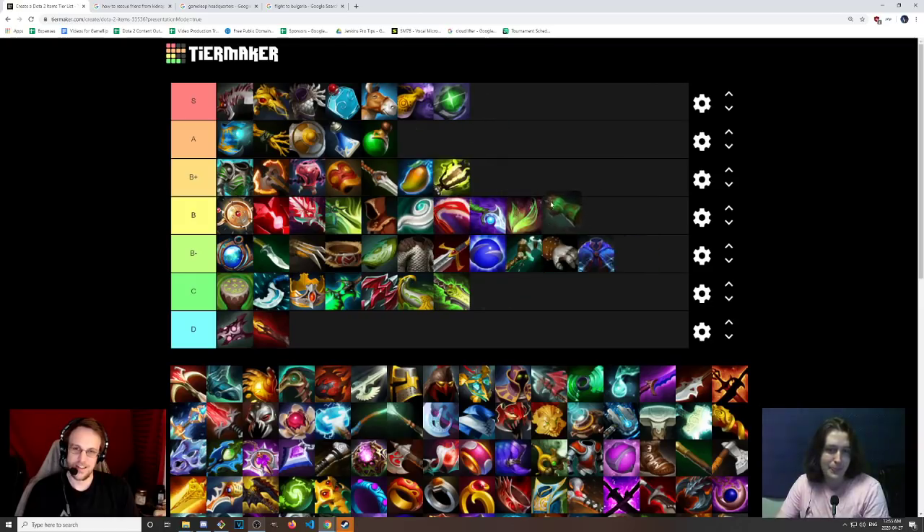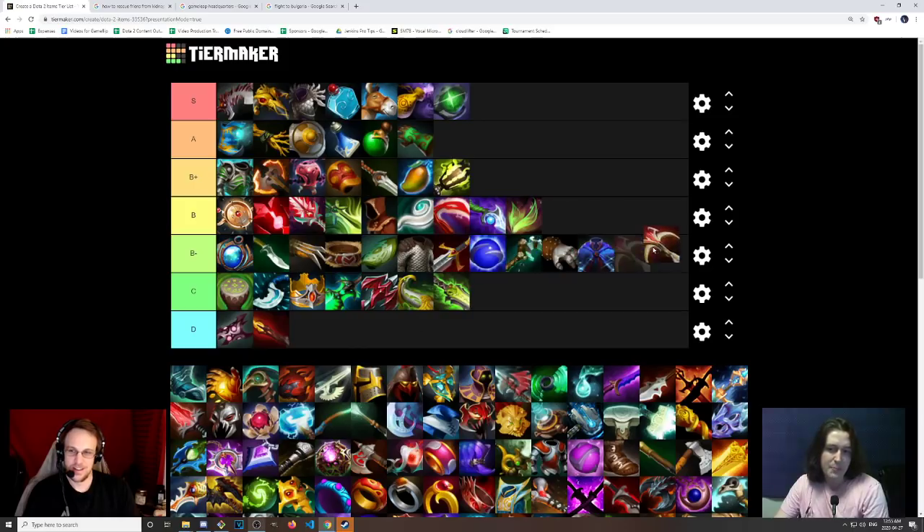Gloves of Haste — I would put this in B+ tier. Actually, I'm going to put this in A. It's over-buffed in terms of its cost. Everybody's building a casual gloves to just farm — this is the new Midas. You don't even finish the Midas, you just build the glove. You don't need a golden glove, just a green one. Daedalus — pretty bad. You don't see a lot of people building this. B-. I put it in B- as well — there are better late game items. People are getting Scottys, Abyssals, and Bloodthorns. People were going Crystaluses instead of Daedalus. That says something.